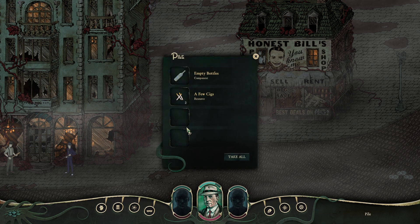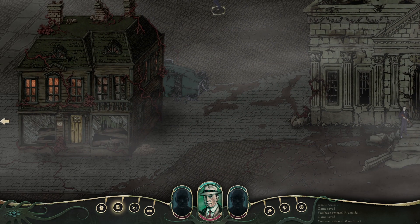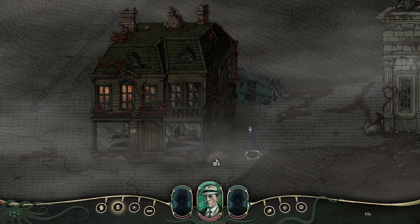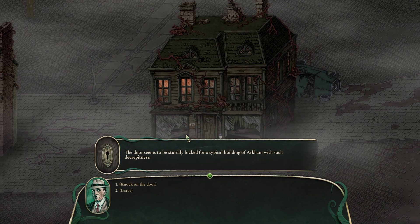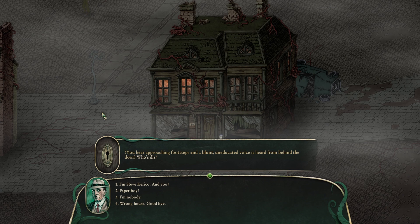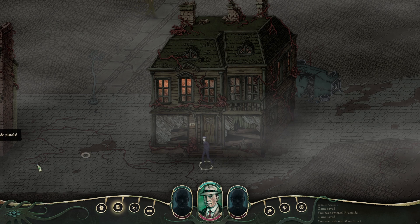Let's see if we can find something good here — a few cigs, I'll take that. Let's take a look at this house. The door seems to be sturdy locked. You hear approaching footsteps and a blunt, uneducated voice from behind the door: 'Who is it?' I say I'm Steve Carrico — actually, let's say paperboy. They say 'Get lost.' Well, screw you.